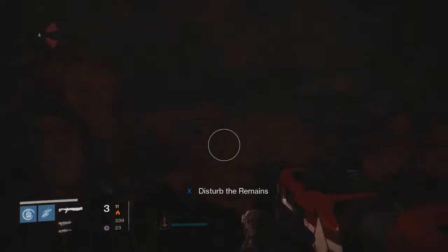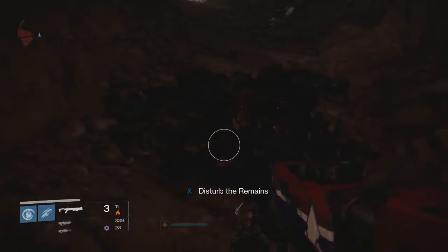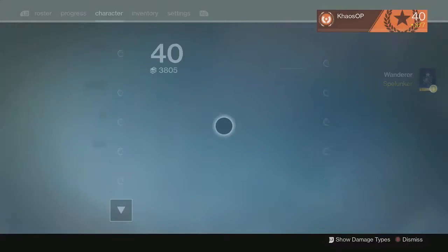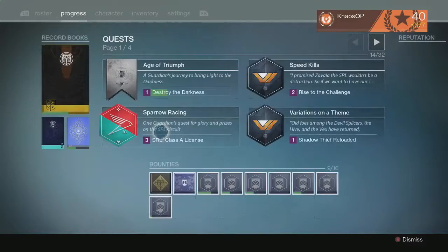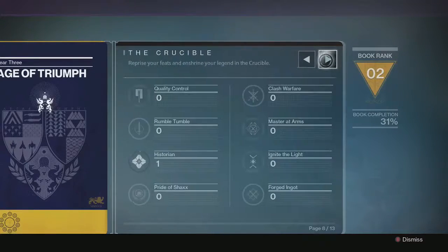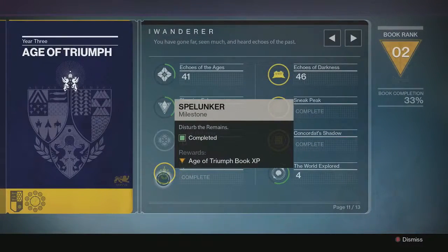And here's the loot cave — disturb the remains. The 'remains' is basically a reference to the number of enemies that were killed in this area. Disturb the remains and there you go — the spelunker milestone is completed. You'll find the spelunker milestone on page 11 if you want to go back and check. I hope you found this guide useful. If you did, please leave a like below, and if you're new to the channel, maybe consider subscribing. Thanks for watching — I've been Chaos and I'm out.